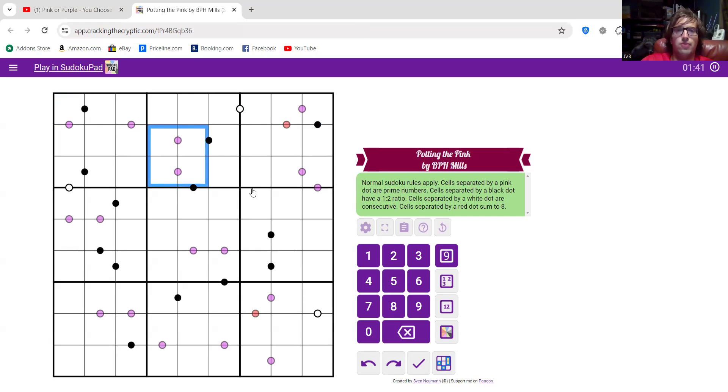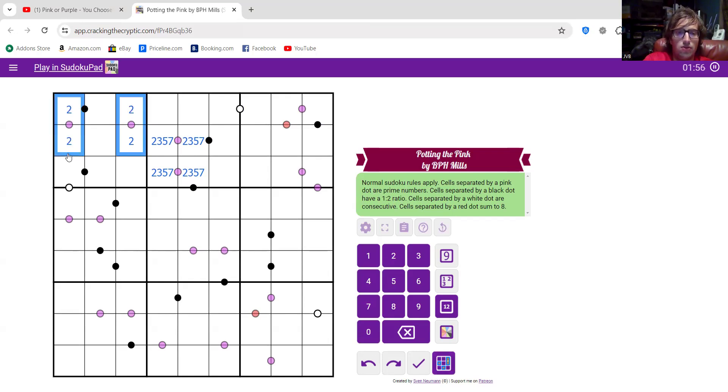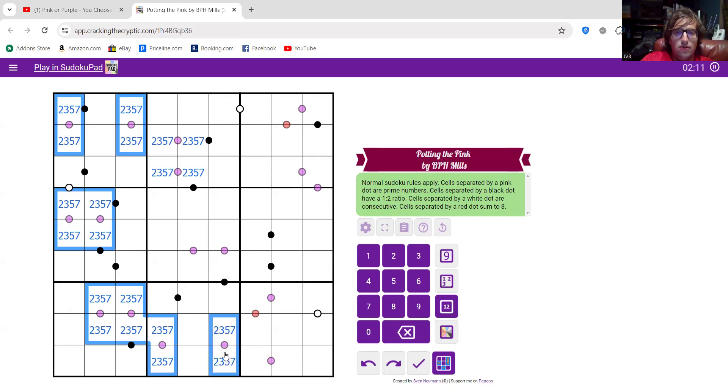I'll do some work and maybe you can figure out how I got it as we go along. So prime numbers — that can only be 2, 3, 5, or 7. When it says separated by these markers, those are prime numbers, so those cells have to be 2, 3, 5, or 7. And there have to be four different numbers in a box and they all have to be prime — so that's also 2, 3, 5, 7.